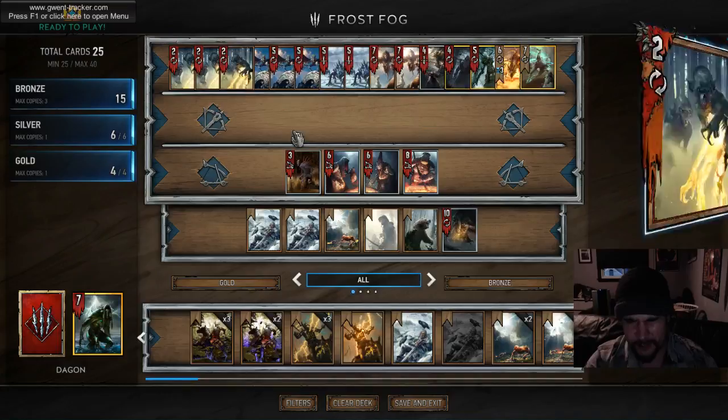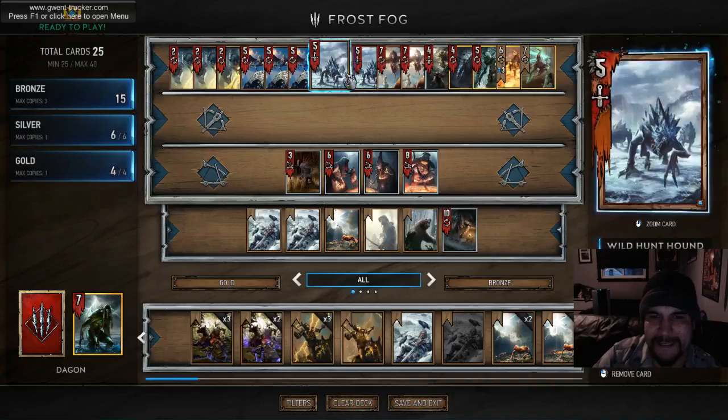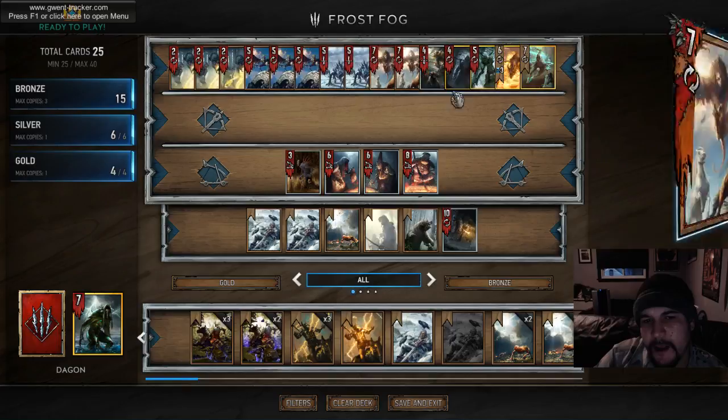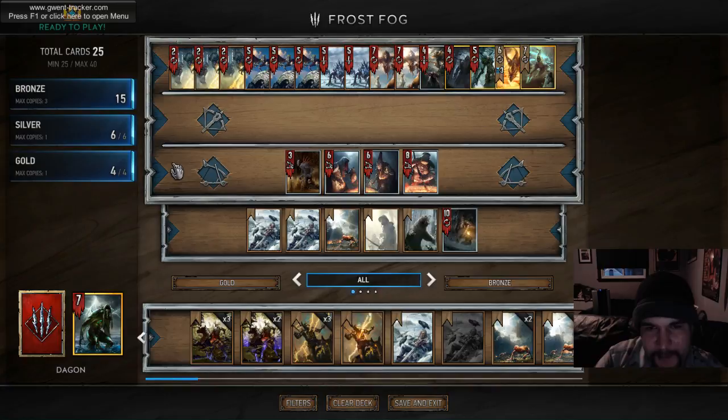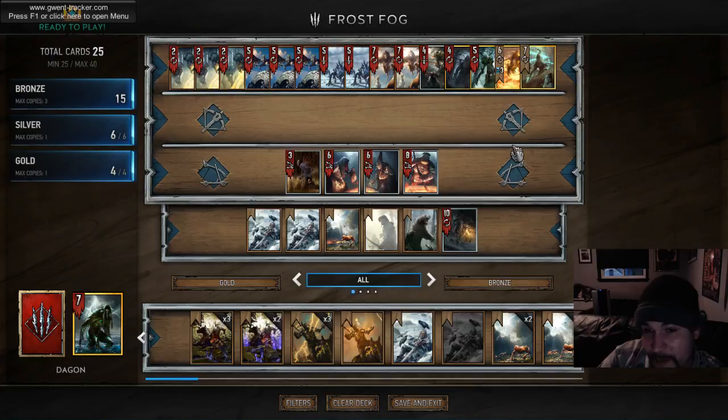The Frost package is mostly a consideration in the Monsters mirror - you're popping Harpy Eggs with them. These cards are how you beat Nilfgaard; you just destroy them if they can't remove the frost. I've had round ones where I've done upwards of 60 to 70 damage from having a dual frost effect going at the same time. Even Nilfgaard's insane bronze units are just going to be unable to compete with that if they can't remove it.